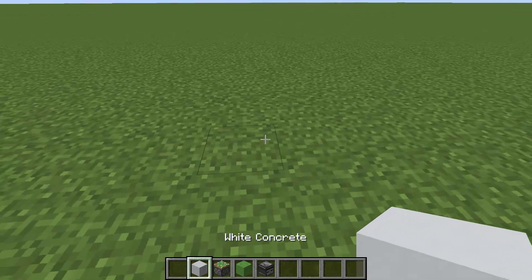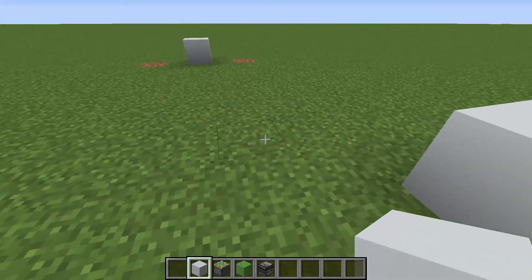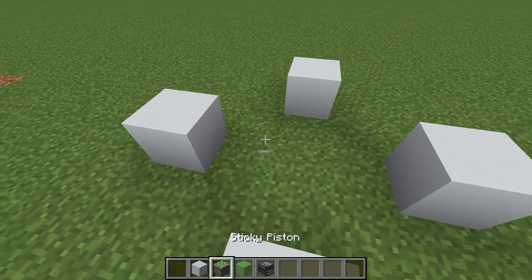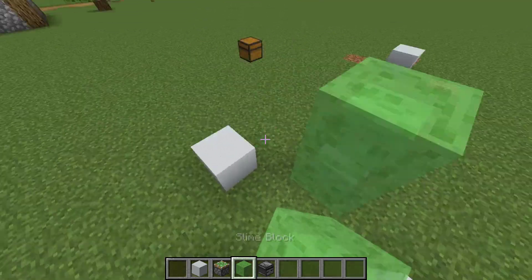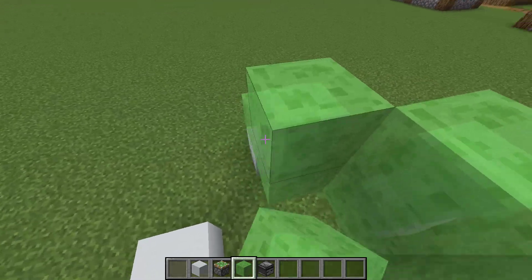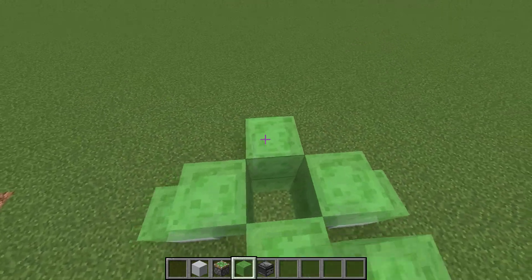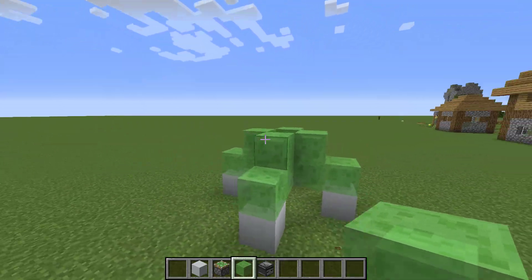First you take the blocks — I said 5, right? Yeah, 6 — you take 4 out of 6, then you take 12 slime blocks and build it like this. So you should have this.